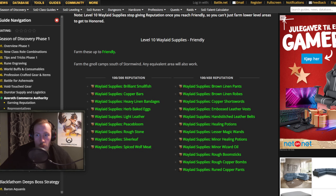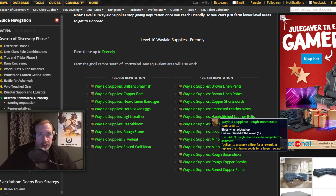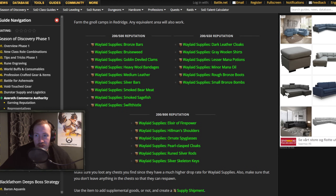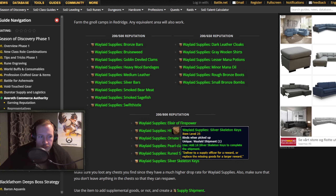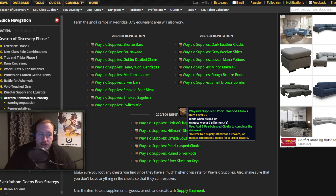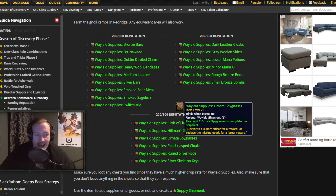You can see all the items listed all the way down on the Wowhead guide. This is only up until friendly, and the real profit starts kicking in when you go to honored. Go down there and you will have way more to craft, and this is where the real dirty profits come into play. Over here you have 200 baseline reputation, but you can get either 500, 650, or 800 depending on which one you hand in. Not everyone knows how much rep you get from every single one — so now you know. You can get 800 rep from one Waylaid Supply if you just fill it up. So if you want to make the most profit possible, make these for 800 rep: Elixir of Firepower, Healman's Shoulders, Pearl Clasp Cloaks, Silver Skeleton Keys, Runed Silver Rod, and Ornate Spyglass.